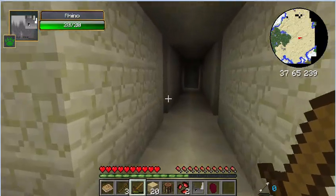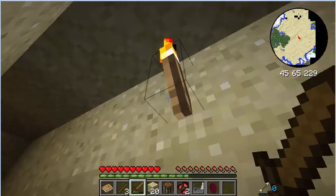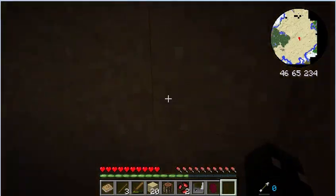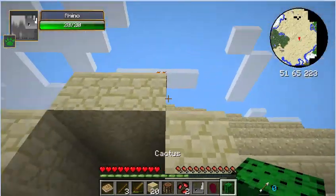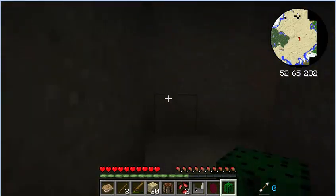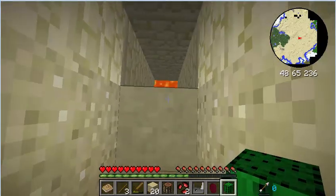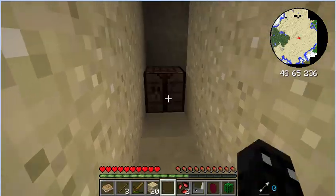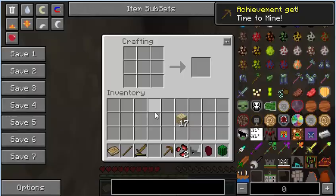We're going to check inside of this little pyramid. It appears to be set up like a little maze. That's pretty neat. So let's see if we can explore a little bit in here. Let's take out the crafting table and make a pickaxe, because I'm going to try to check underneath of that.